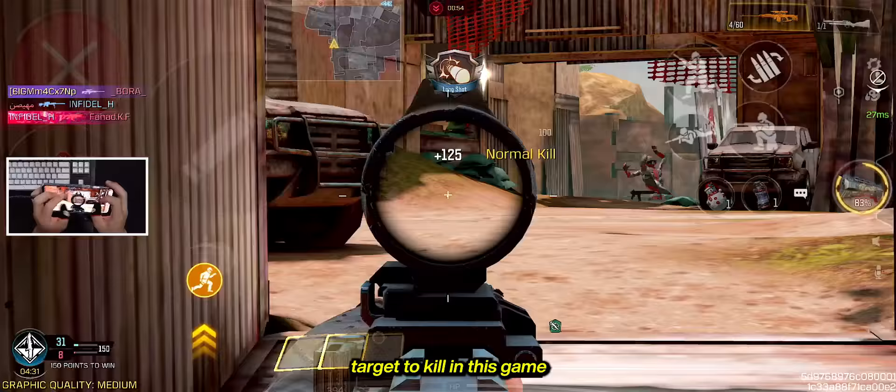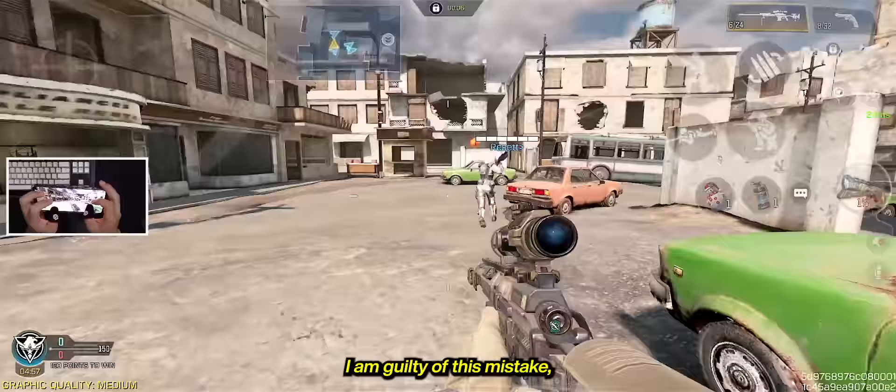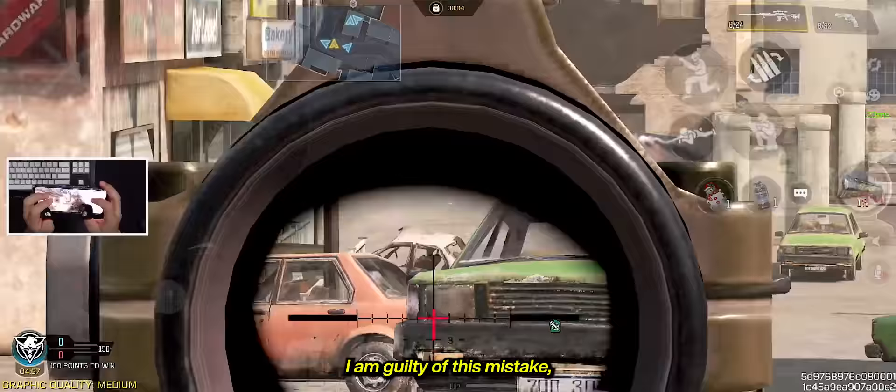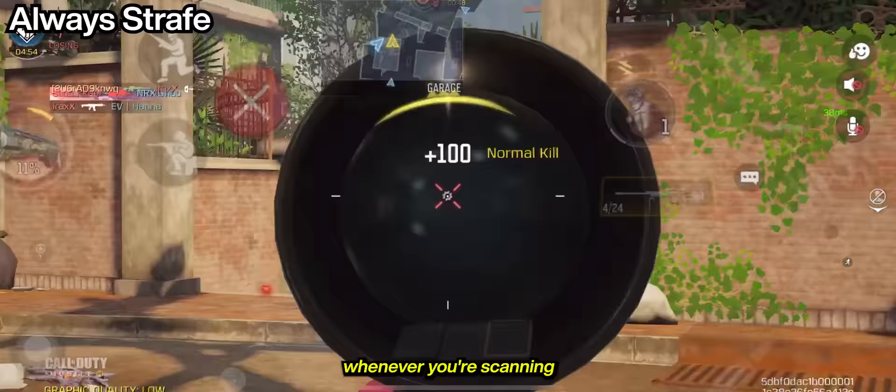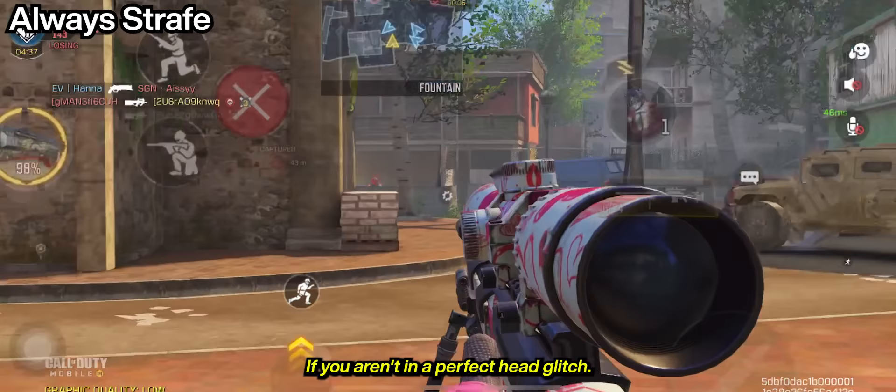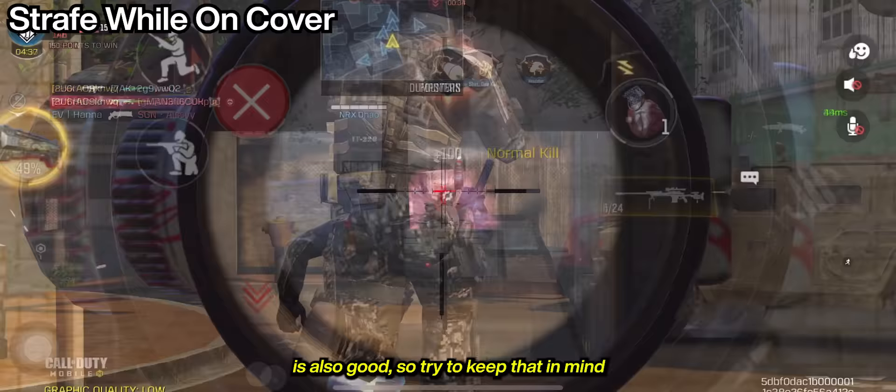The easiest target to kill in this game is a stationary target. I'm guilty of this mistake, usually just standing around and waiting for enemies to pass by. What you can do is strafe whenever you're scanning the area for enemies if you aren't in a perfect head glitch. Strafing while on a head glitch is also good, so try to keep that in mind as well.